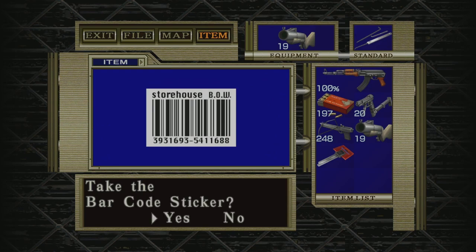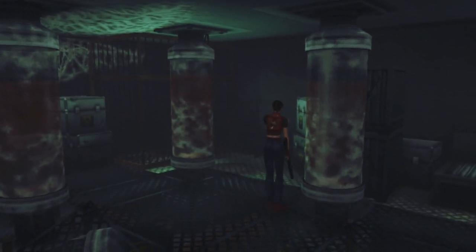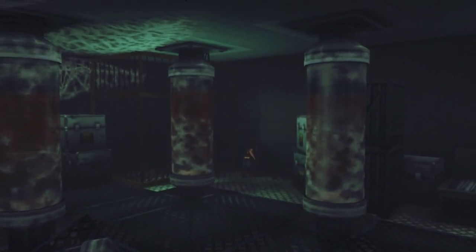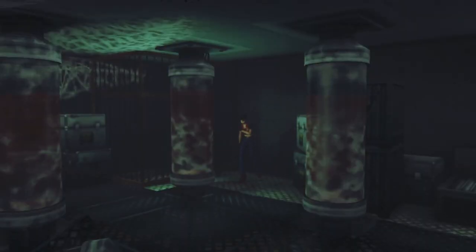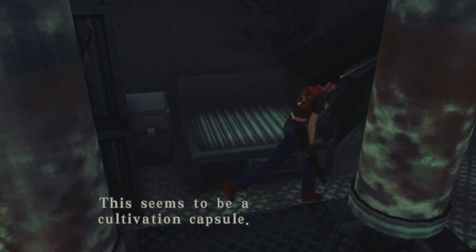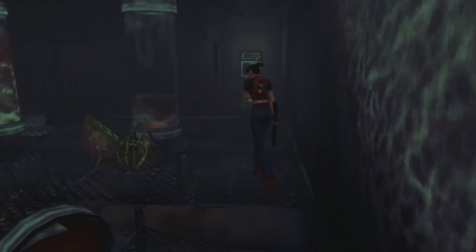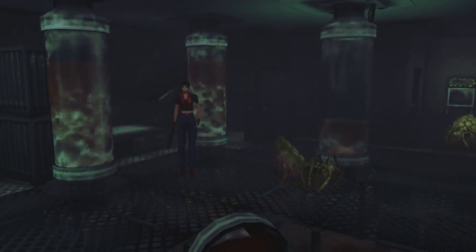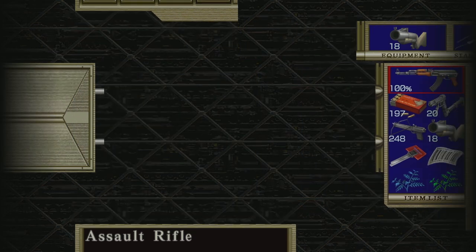Two packs of handgun bullets — not going to say no to those. Some more bowgun ammo as well. We've pretty much pacified this area. Take the Barcode Sticker — yes, we do want that. Look at this massive spiderweb here — they're obviously experimenting on these spiders quite significantly. Blue herbs — actually we've got a green and a blue. Would have been kind of useless just to give you a blue herb because you can't use them on their own. Seems to be a cultivation capsule. What kind of creatures are they raising here? These big spiders, I would say, Claire — that would be my guess.